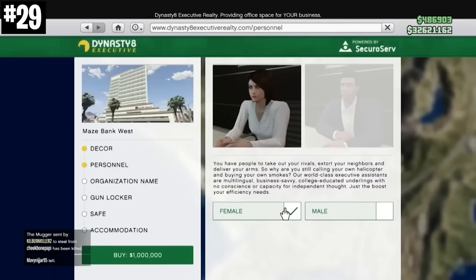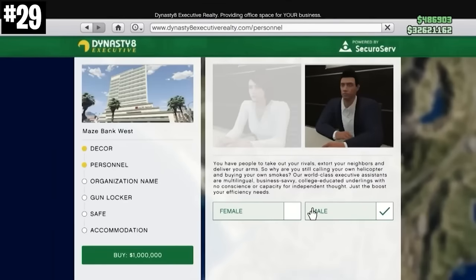Rockstar used to charge you $150,000 to change from the female to the male assistant in your CEO office. They have since removed that feature, and honestly, fair enough. That's not very pro-consumer.